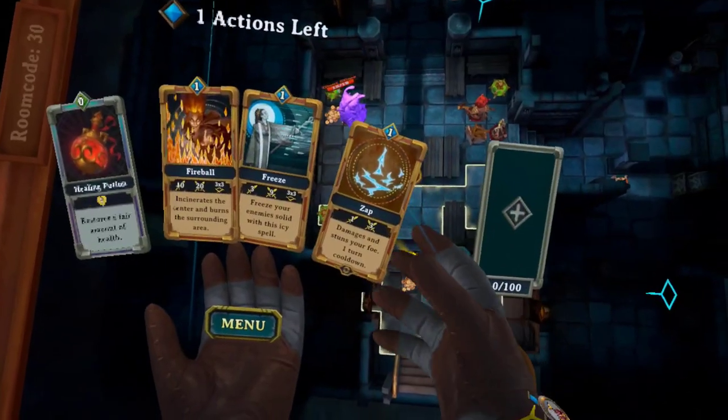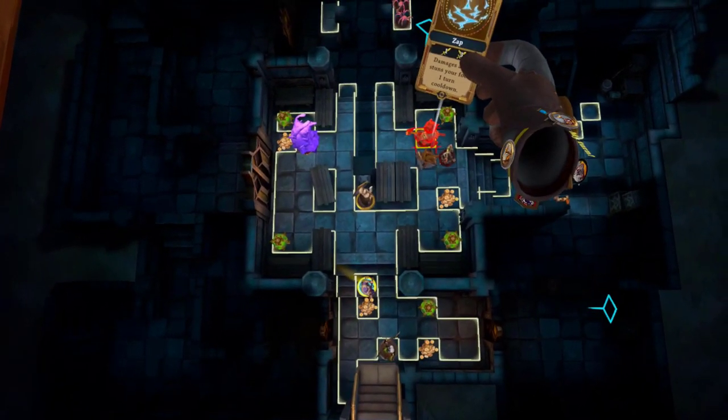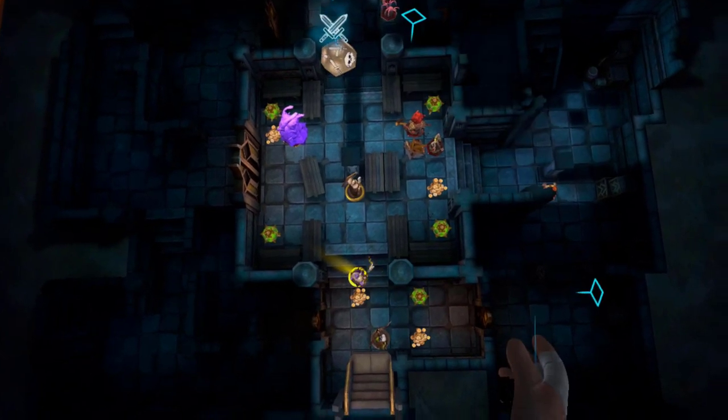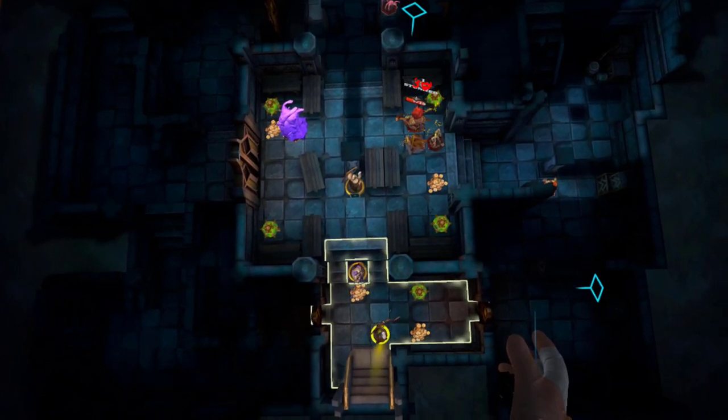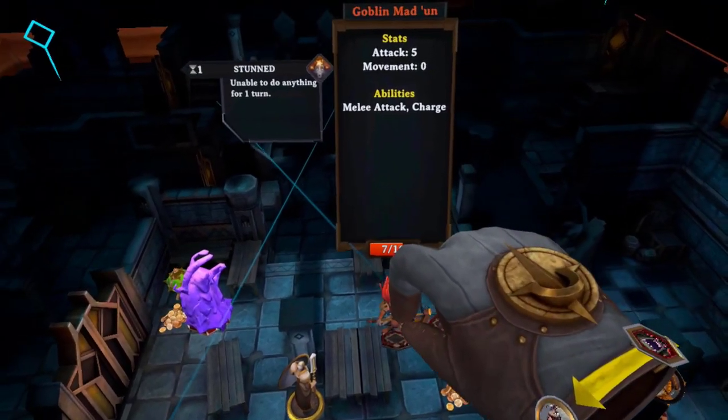Number 4. Make sure you're always using the zap spell to stun the heavy hitter in the room. It's good practice to try to stun the enemy that's going to do the most damage in the next turn. Just make sure to check before you use stun that the enemy doesn't have an immunity to it, because if they do, it just won't work.